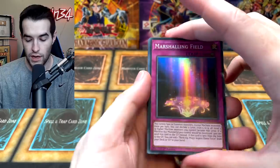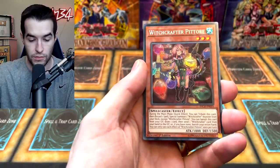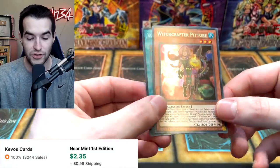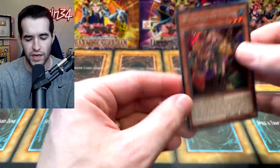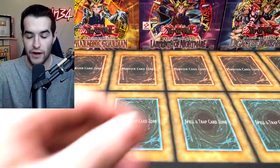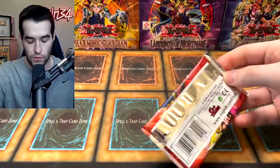Marshalling Field, Spinturn, Arcanine Magician — oh wait, it's not that — Witchcrafter Patorius, very cool, and Wonder Wand. So it's a nice secret rare. I think this one's all right, though I don't remember exactly how good it is.